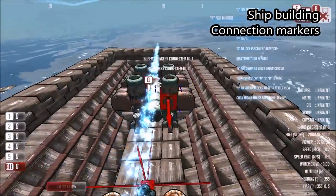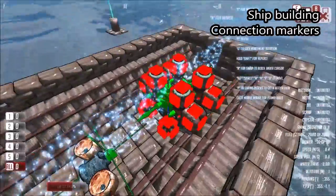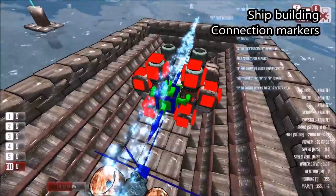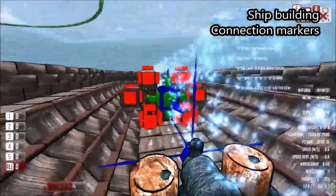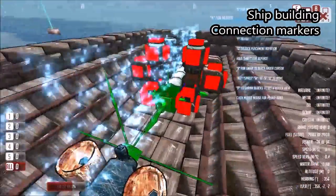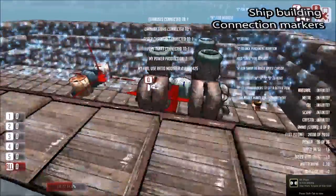One thing we do need is engine fuel tanks. We need to connect fuel tanks to the carburettor. These green pegs show where things connect — the fuel tank connects to carburettors, and if we select the exhaust, we'll see that exhausts connect to cylinders.